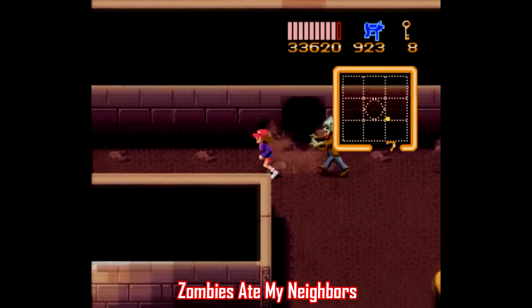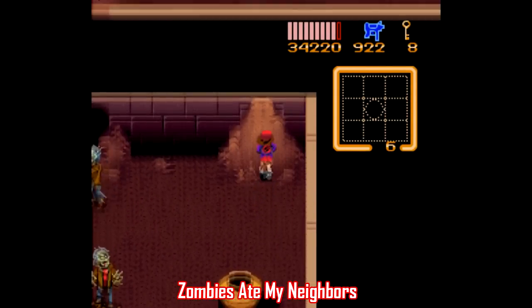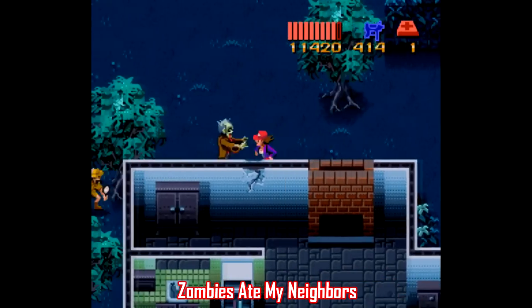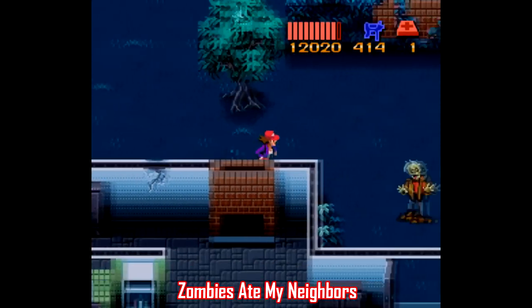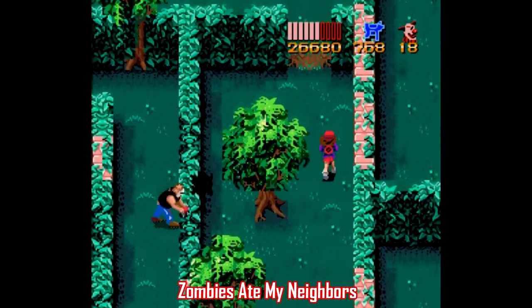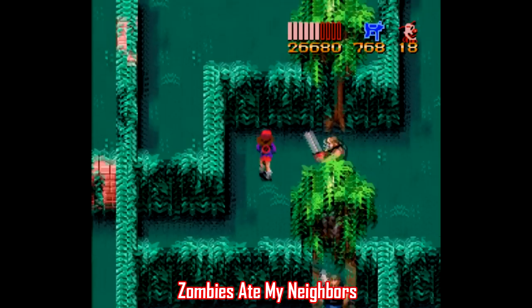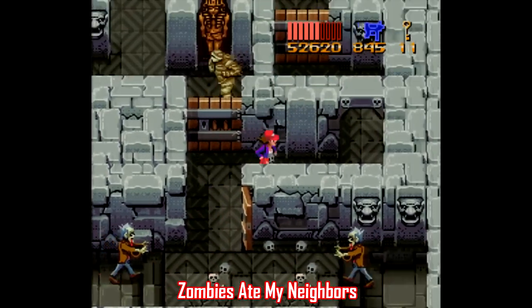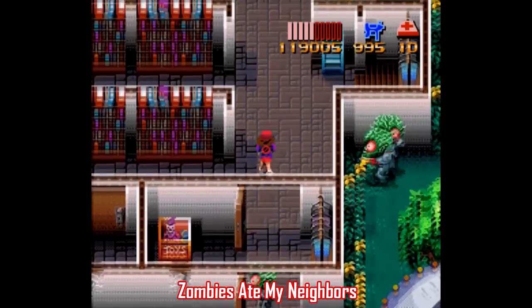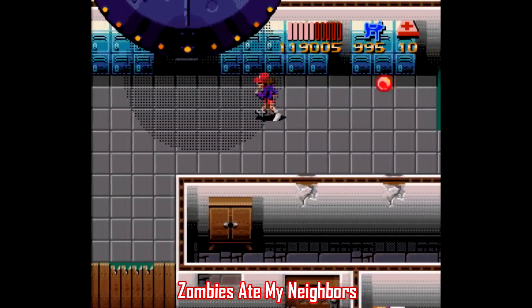Number 6: Zombies Ate My Neighbors. Of course this one is on this list. If you prefer your Halloweens to be more campy than creepy, then like Ghoul Patrol, this one should be more up your alley. It's 55 levels of crazy top-down action straight from the vein of games like Smash TV, only with the visual aesthetic of a B-level horror movie. It's also two-player co-op, and this is a case where it really helps to have a second player, because this game escalates to an absurd degree, especially with some of the bosses like that giant baby.